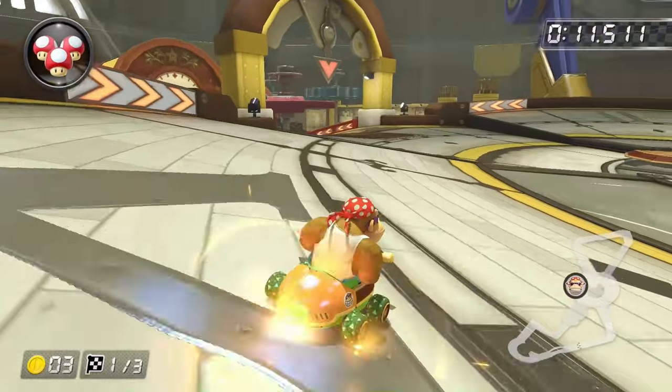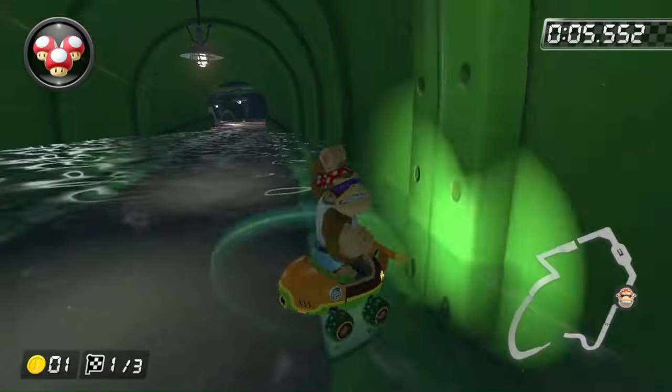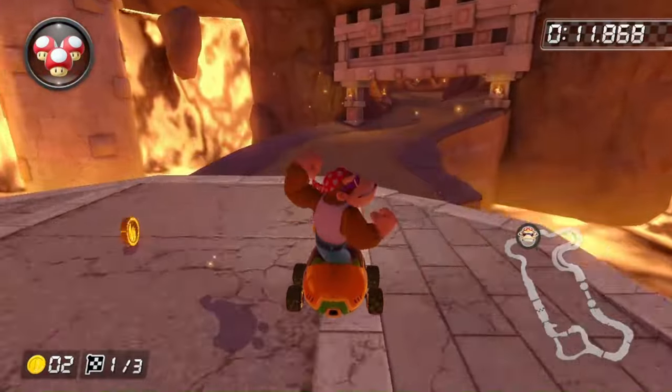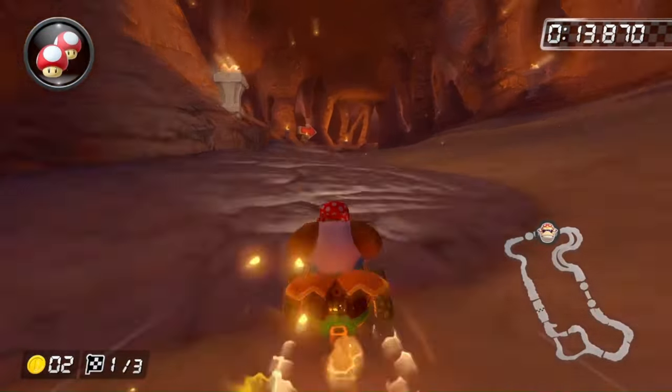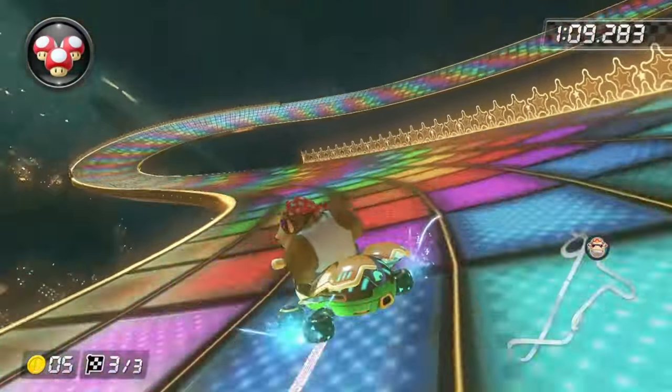Moving on to the Lightning Cup: Tick Tock Clock has no water whatsoever. Piranha Plant Slide has a mandatory water part, so it's not possible. Grumble Volcano takes place in literal hell, so of course there's no water. And N64 Rainbow Road takes place in the sky, so there's no water in sight.